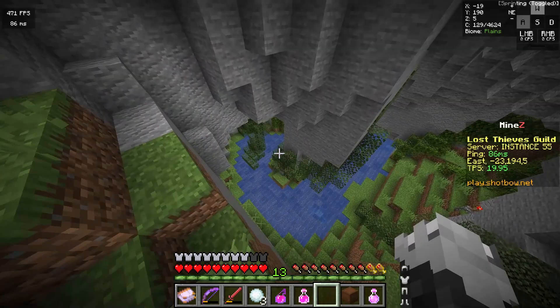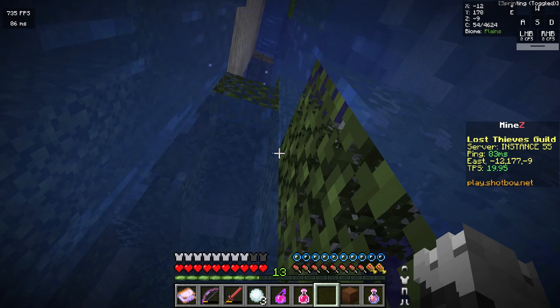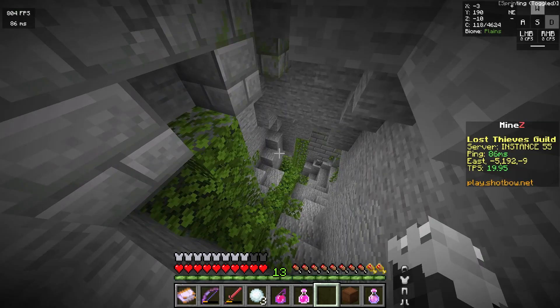The first area of this dungeon is simple. You just have to climb up and push a button and let a waterfall down, which you'll then ascend. Walk down this little tunnel and you'll arrive in the sewers area.